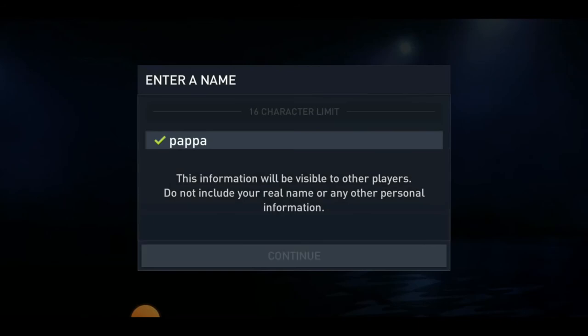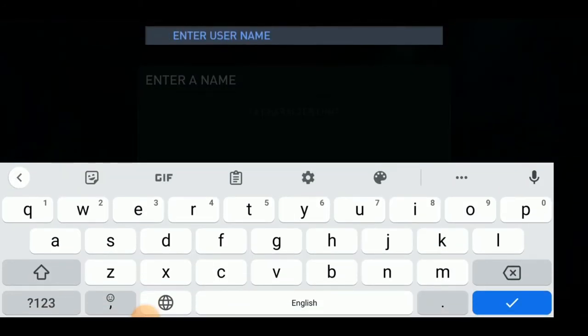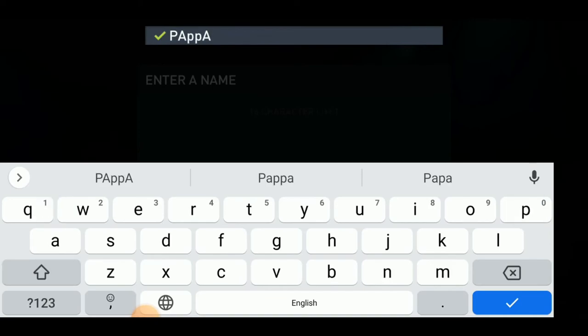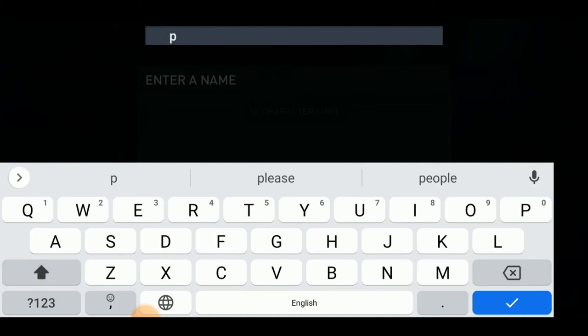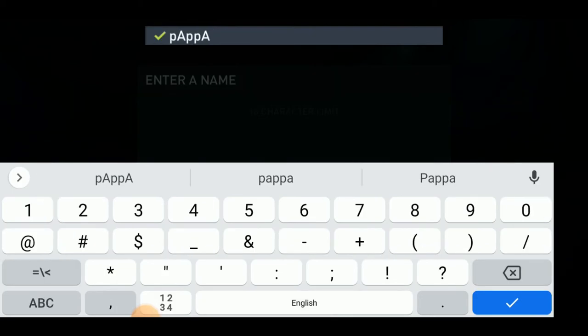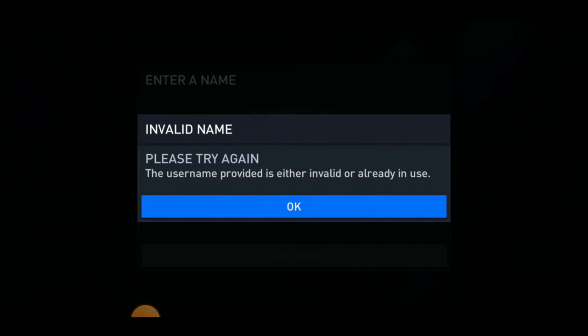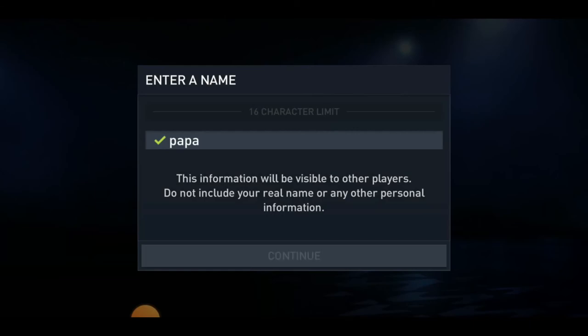That's it — Papa is here. If you're new, just subscribe and hit the bell notification button for more. I'll have to use another name. Why can't I type my first letter? This is pathetic. What should I give? Let's hope it will work. It worked — yes sir!